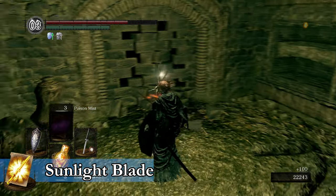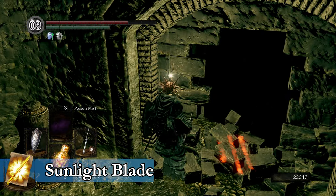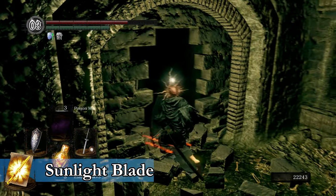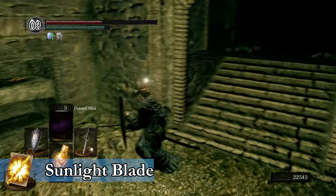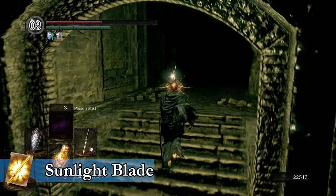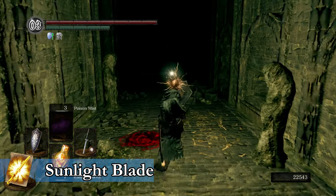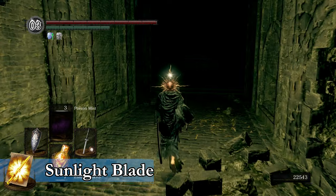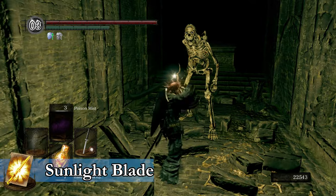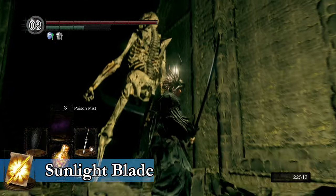Next up, we have Sunlight Blade. This one takes a little bit of work to get. In the catacombs, you want to keep adventuring until you find this breakable wall. You will have to go through this area in order to progress through the catacombs. Once you make your way down and kill the skeletons, walk through the big doorway, and at the far end of this hallway a big skeleton will drop from the ceiling. You can dispatch him pretty easily as long as you have an upgraded divine weapon or just an upgraded raw weapon.